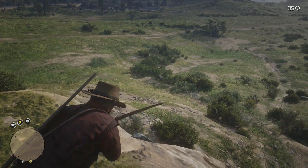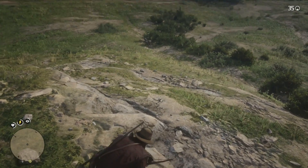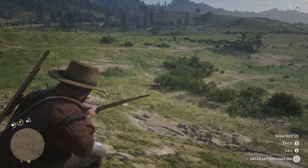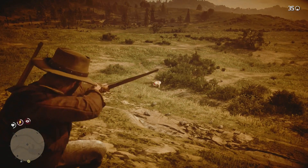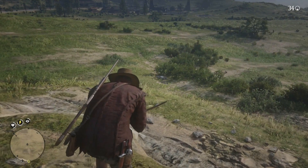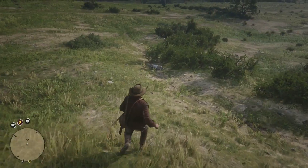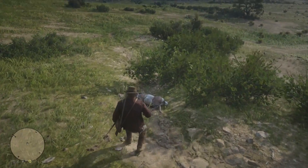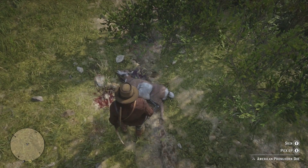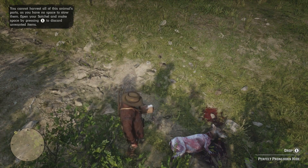As long as you get a clean kill on it you're going to get a perfect pelt. I'm going to go into dead eye and shoot it in the head, then stand up, put the bow away, and come over to it. It should still be a three star - there we go, three star American pronghorn doe. We skin it and there we go - we've got a perfect pronghorn hide.